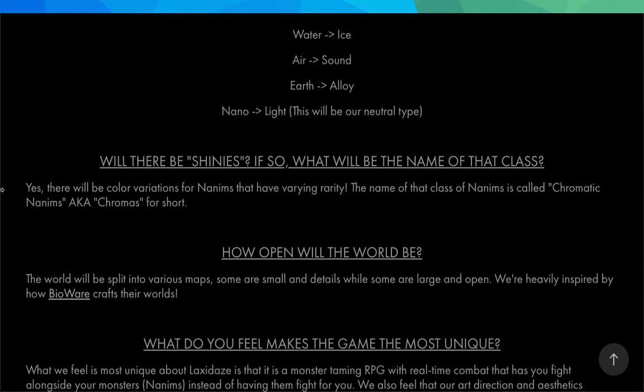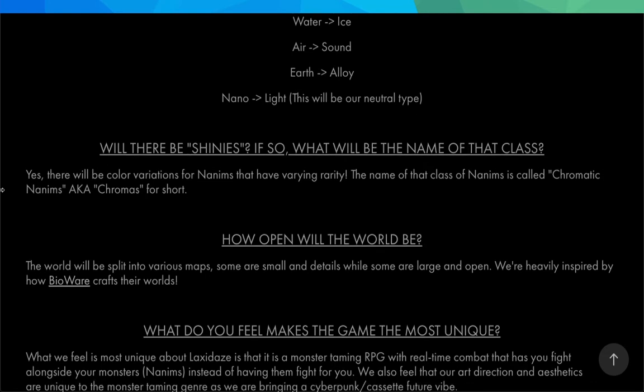Will there be shinies? If so, what's the name of them? Yes, there will be color variations for Nanims that have varying rarity. The name of that class of Nanims — Nanims, by the way, are the monsters, the creatures in Laxidase — those shinies will be called Chromatic Nanims, or Chromas for short.